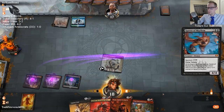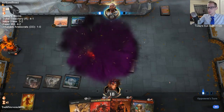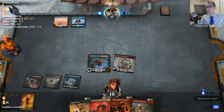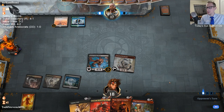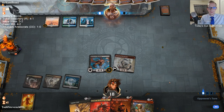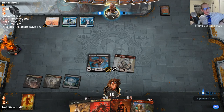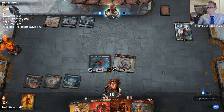Get in here, Spawn. Spawn's kind of in the Lil' Chandra spot — Spawn can definitely end games quickly.